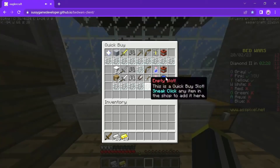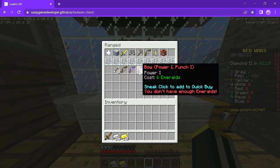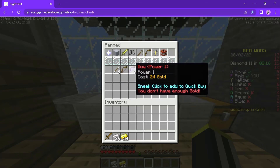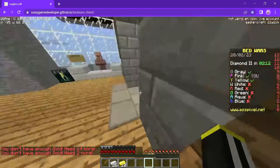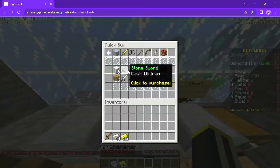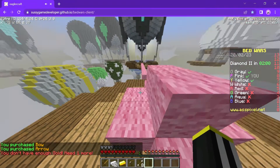Now I will buy a fireball. No, TNT. This is good — Power 1, Punch 1 also. I don't have enough. Now I can buy a bow and arrows — only 8 arrows, don't worry. He will die.